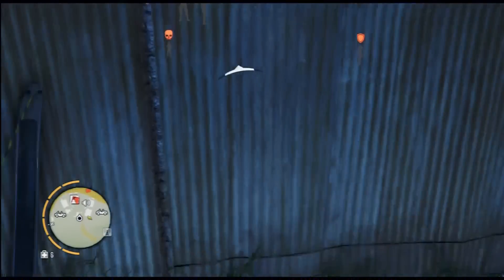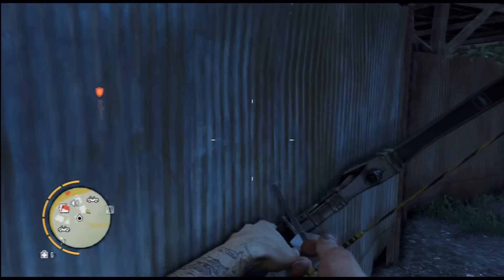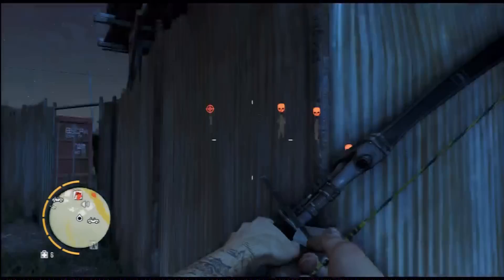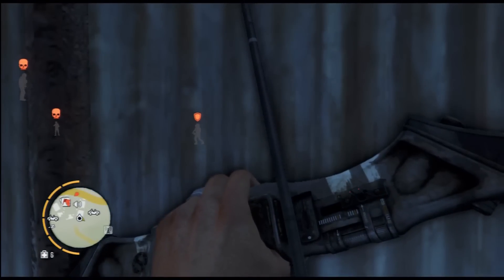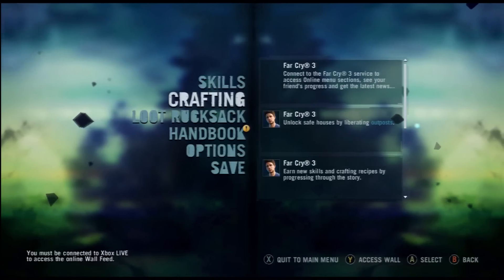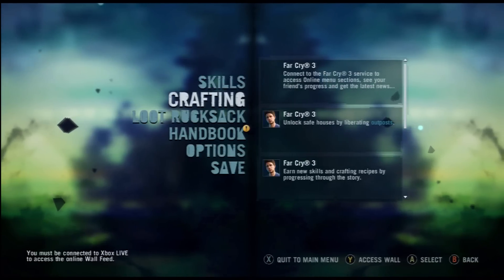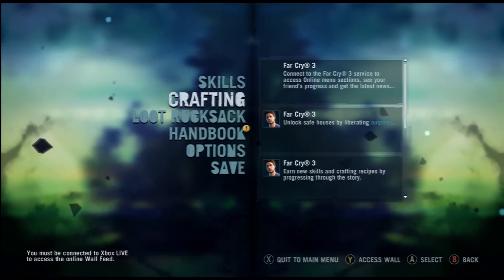Now, the animals — sometimes, depending on which camp you're taking out, don't take the animal out straight away, because they'll actually attack the enemies themselves. Don't do that at the beginning. Also, you can try to spot where the alarms are by looking at your mini-map in the bottom left corner.